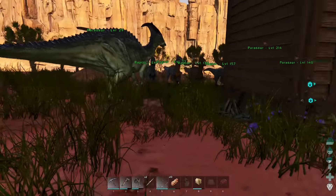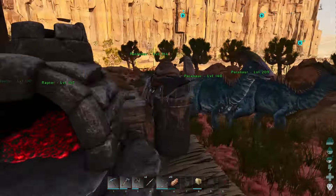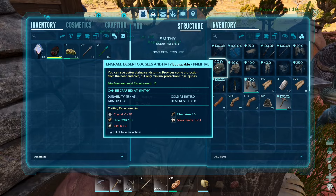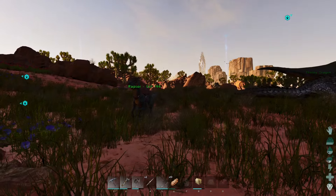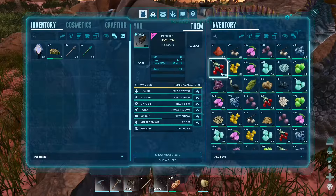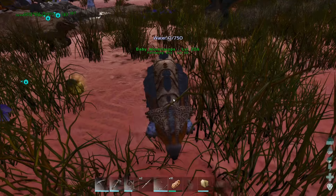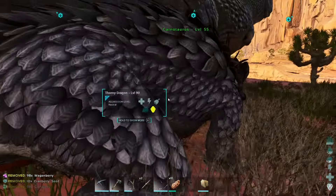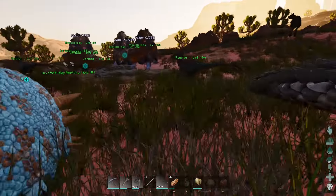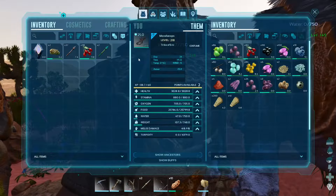Now that we're not dying instantly the moment we spawn in, I think it's gonna be time to start making progress. I also want to get more desert cloth armor, but that means we need silica pearls and crystal, which I haven't found either of yet. We have a bunch of progression-based stuff to do this episode, though honestly I really just want to work on the cart. The thorny dragon and carnotaurus can't use the cart either, so it's a lot more restrictive than I was expecting.